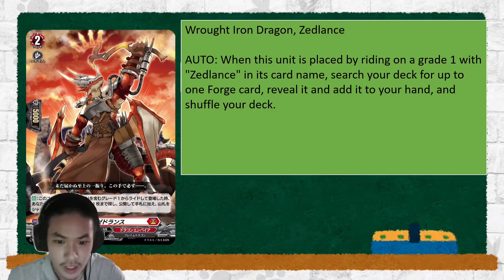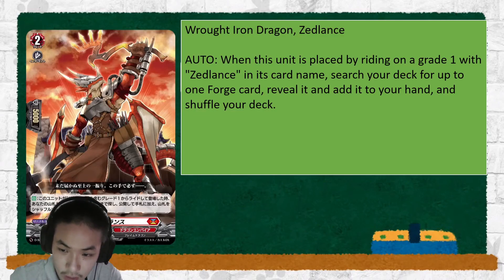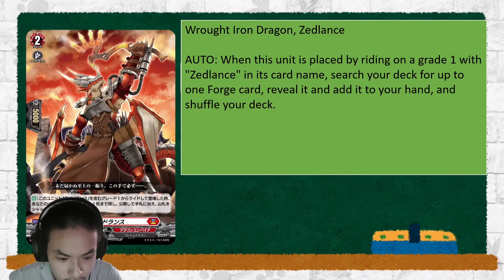Then Roth Iron Dragon Zed Lance — when this unit is placed, search your deck for up to 1 Forge card, so you guarantee the set order, and add it to your hand. So you have 1 guaranteed set order.